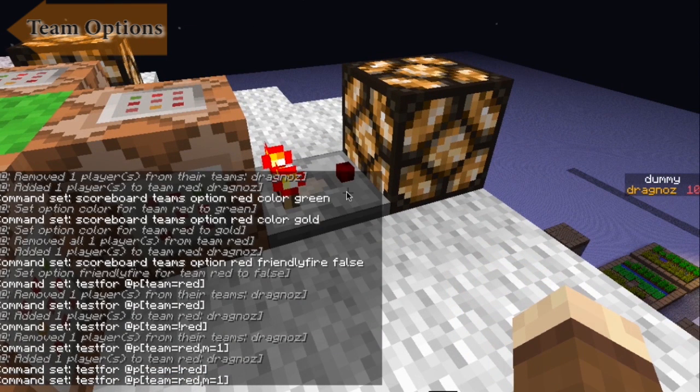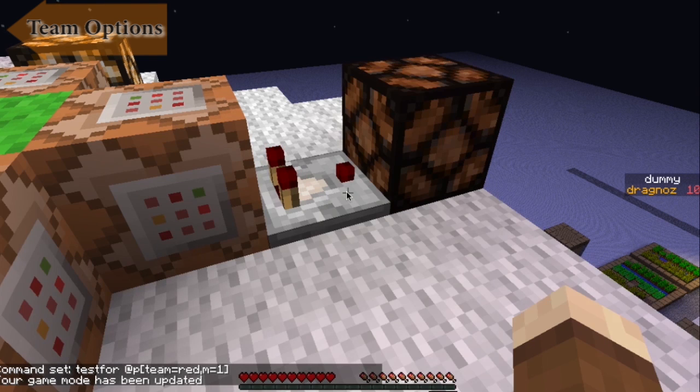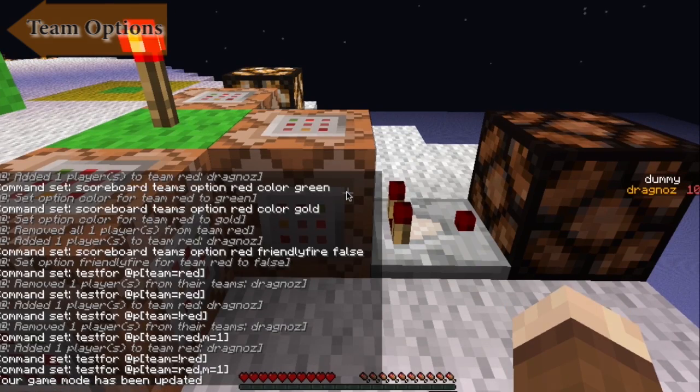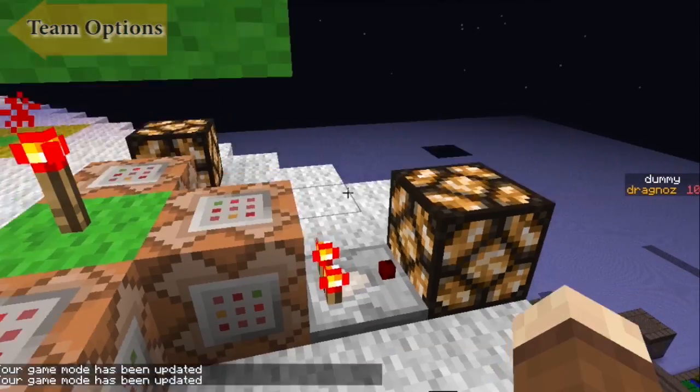I have to be in creative mode. If I change my game mode to game mode two, the light goes off because I'm no longer in game mode one. I'll just go back into creative.